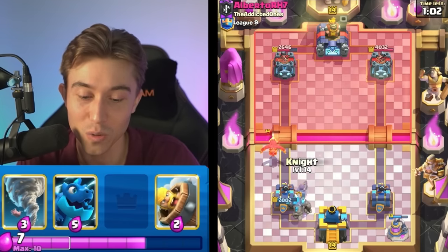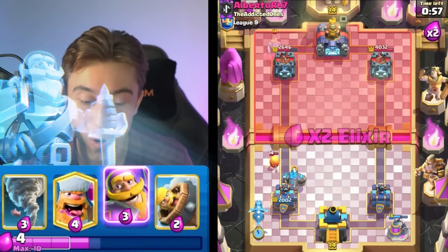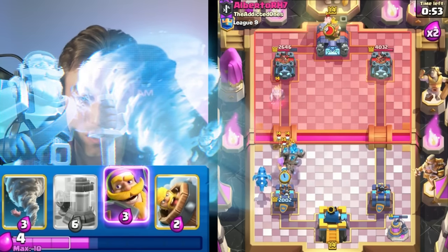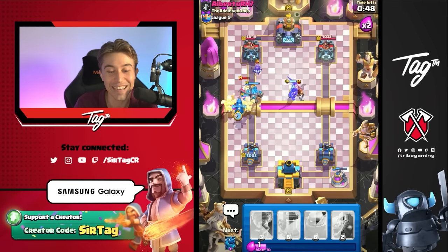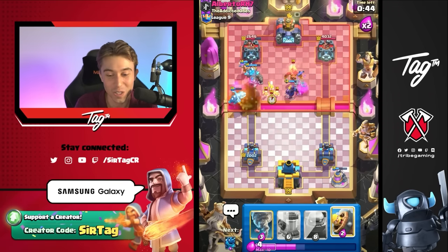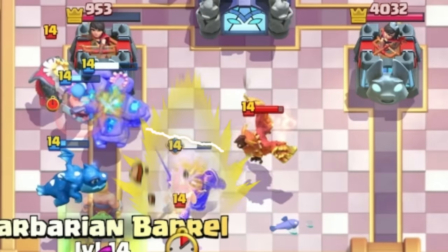We can do two things: go for the Knight in front to body block the Fisherman if we don't have our Tornado in cycle, or alternatively — my favorite play — just use the Tornado and mess with him that way. We'll go for the Knight and mess up the Fisherman. We got it! Look at the Evolved Knight in all of its glory — it is not even close to dead. That thing is alive and thriving.